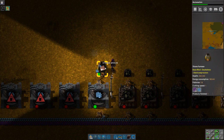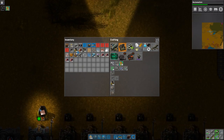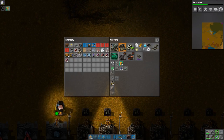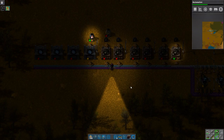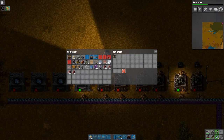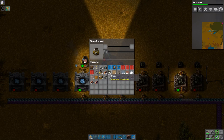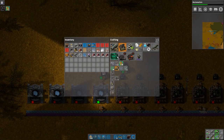Because I'm going to need more copper to produce more inserters. I'm also going to need a little bit more of you. I'm going to cook up some more stone bricks, because I'm going to need them eventually.